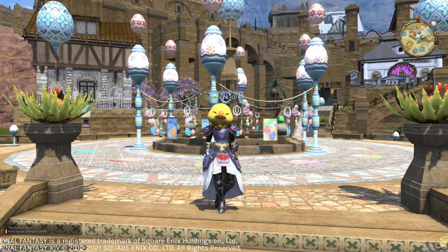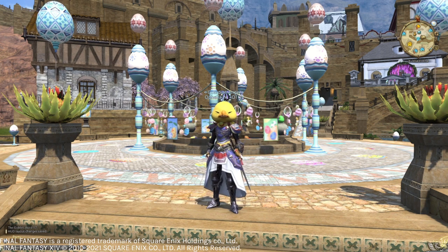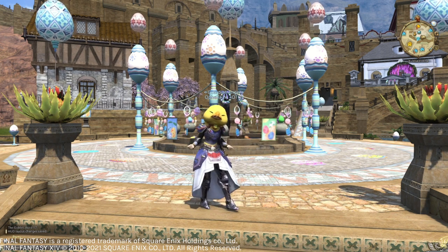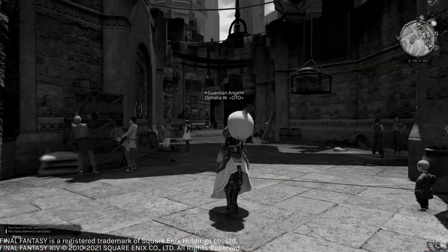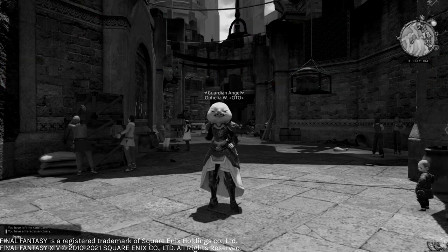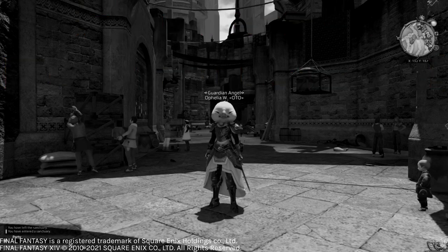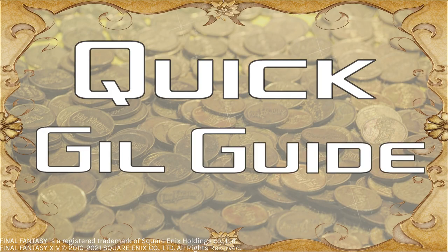With the arrival of 5.5, new craftables, the Peace Love recovers, and catching up on gear, we're now faced with a new and daunting challenge: poverty. But fret not — together we can fix this. So hello and welcome to the Quick Guild Guide.